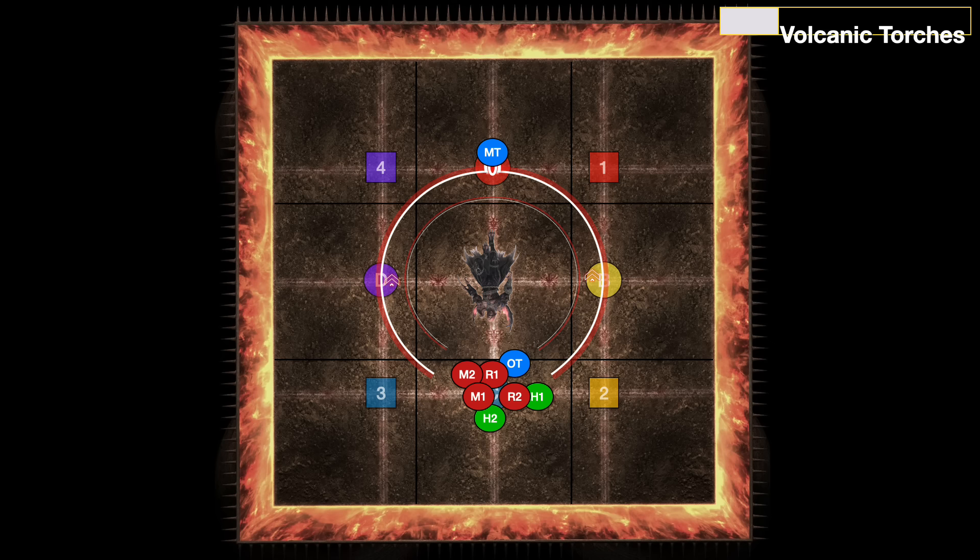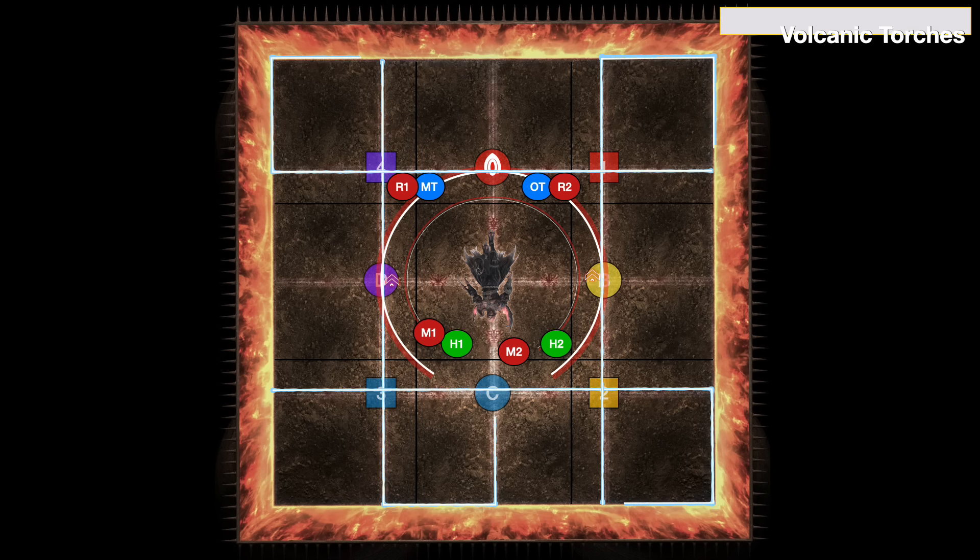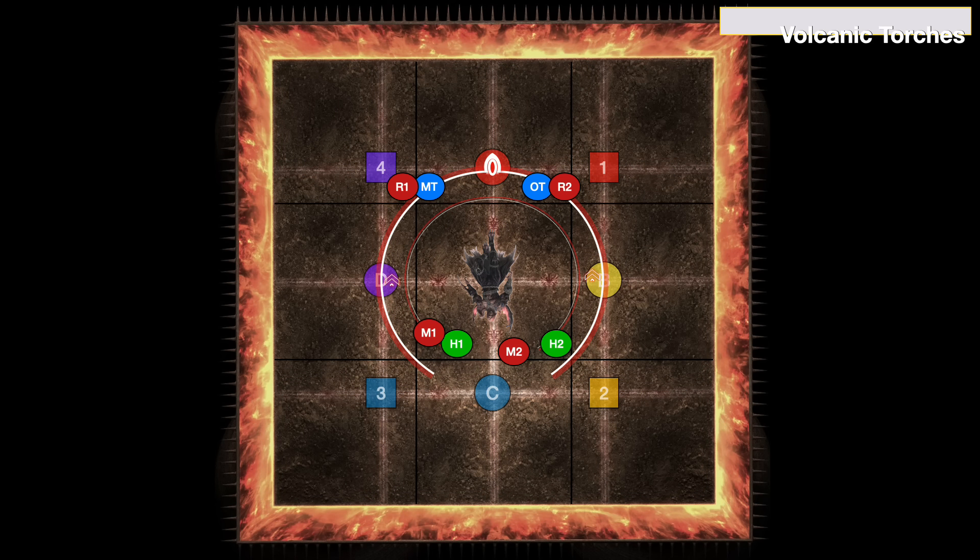The boss will cast Volcanic Torches, and everybody can position into their corners. Everyone is going to have exactly one of those white squares that will be safe within their quadrant. The whole idea is to try to move into it before the Volcanic Torches go to full size and kill you.